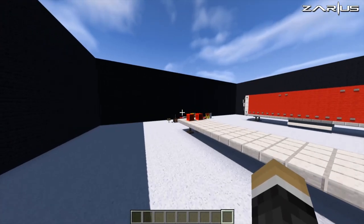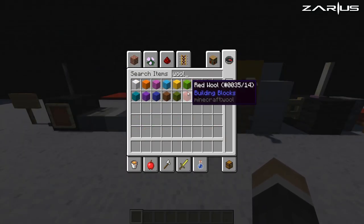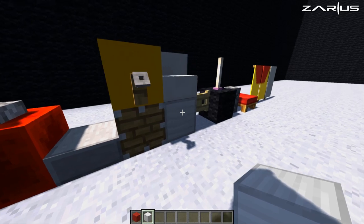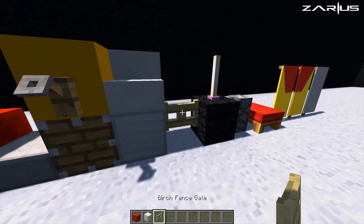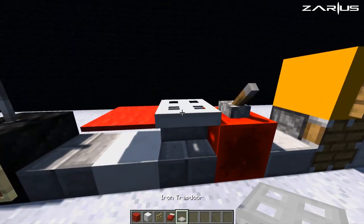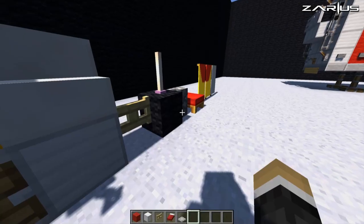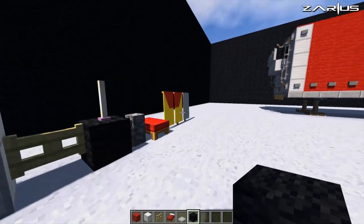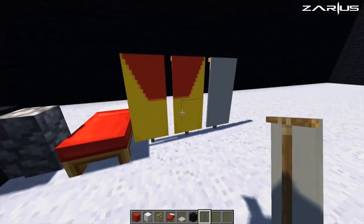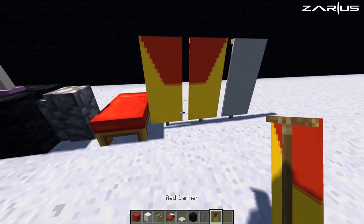Grab our new blocks — we're going to grab ourselves some red wool, some blocks of iron, fence gates, a bed, some iron trap doors, and black wool. We're also going to grab ourselves a banner. I'm going to do a big tutorial on how to make banners for trucks, cars, and signs, but in the meantime we're just going to grab a couple of these banners.